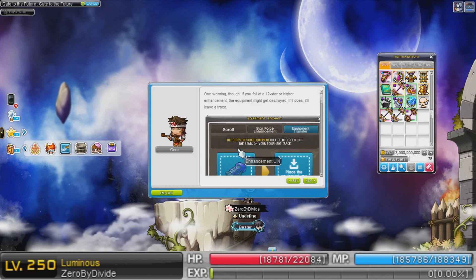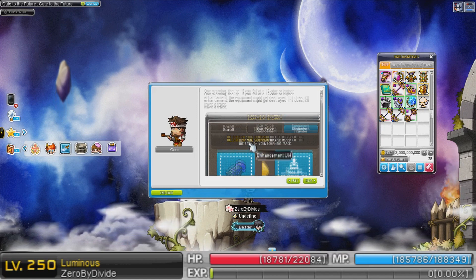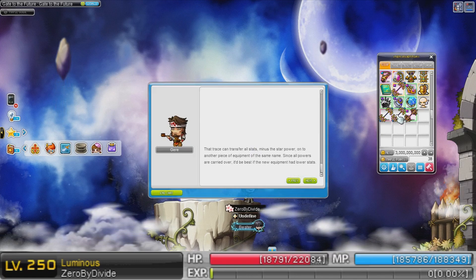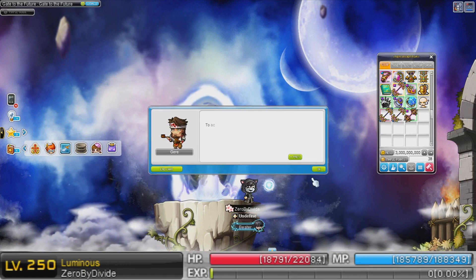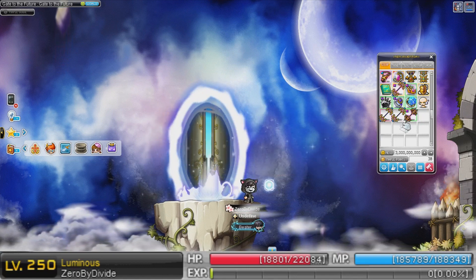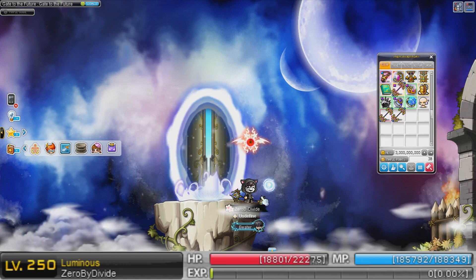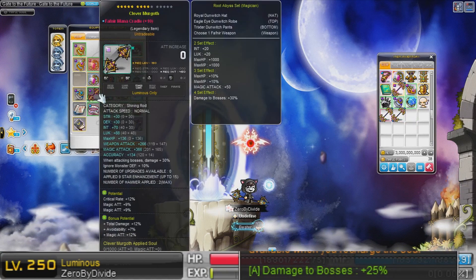So if you blow up a weapon now, it's not gone forever. I think once you get the trace, you're able to use it on a clean version of the item. So I have two clean Fafnir rods, just in case I do blow up my rod. Unfortunately, I heard that you do lose the anvil, so I'm gonna lose my cool Sweetwater rod look. Oh well — let's just hope it doesn't blow up.